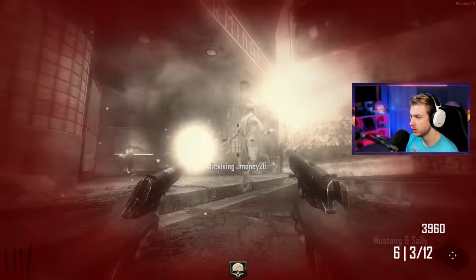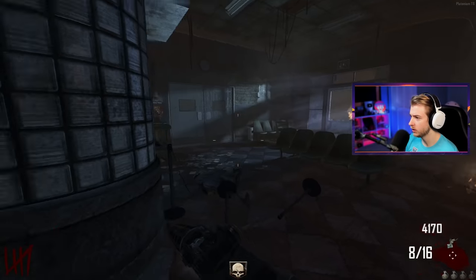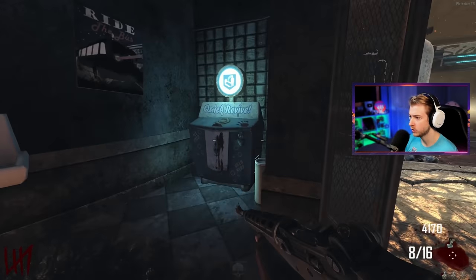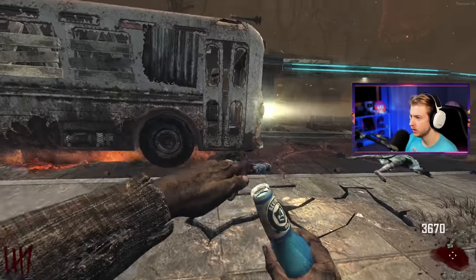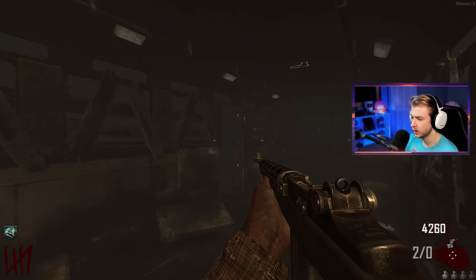The zombie exploding just killed me — that's fun, that's cool. I'll pick the turbine back up. I don't know what it's for, I don't know what I'm supposed to use it for. It says I need a source of power for this door. I'll just grab Quick Revive back and we'll take the bus.